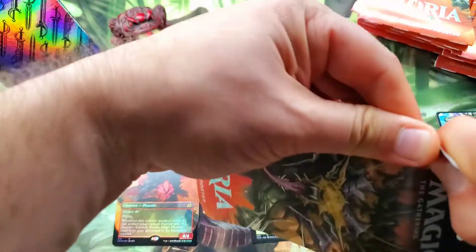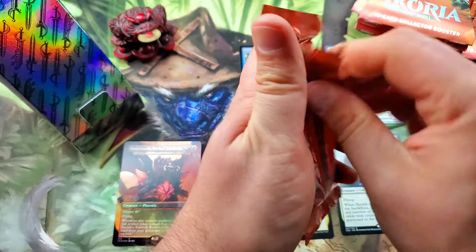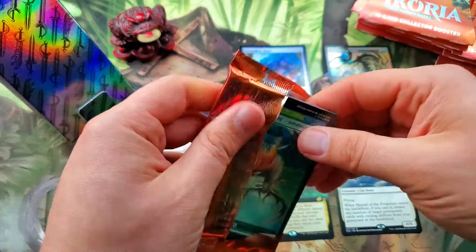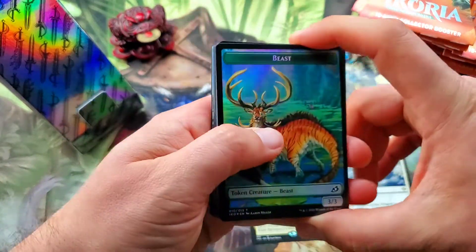Very nice — I have yet to pull a Godzilla. We're looking for one of those. That's the Alrund, Apex of Wishes alternate art, and we're starting off with another beast token.